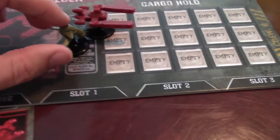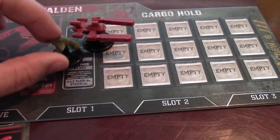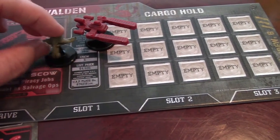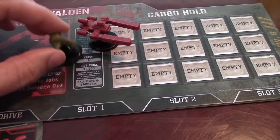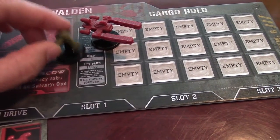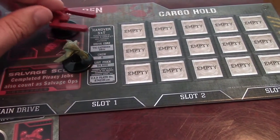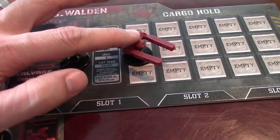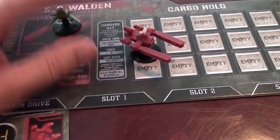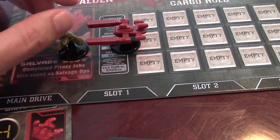You can only do one boarding action per turn — you can't do three boarding actions until you finally get through. You can only do that one boarding action showdown per turn. This avoids a lot of back-and-forth confusion. If I use all three turns, what are you going to do on your turn? You'd turn around and attack me to try to get it back. So it's once per turn — that person can flee, or after I'm done I may flee on my next action and try to get out of dodge.